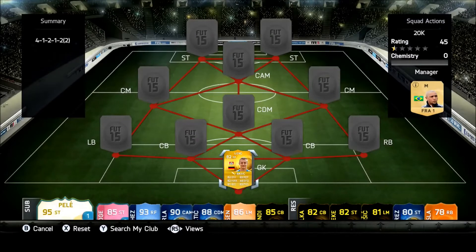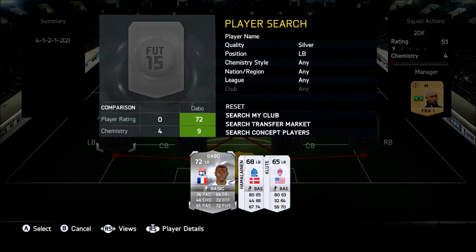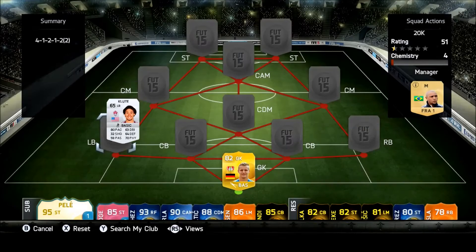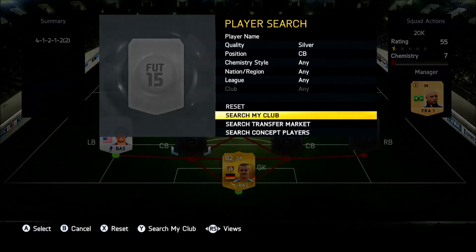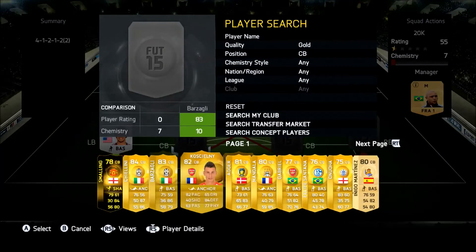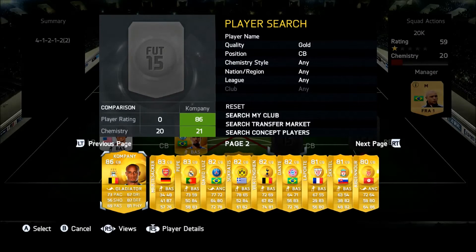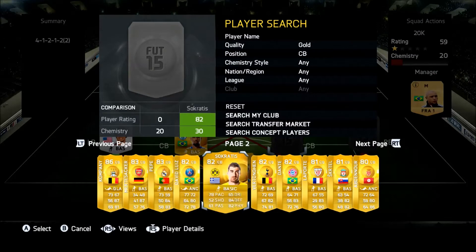The 4-1-2-1-2 second variation has to be one of my favorite formations this year — it's really well balanced. The team was very, very good and the defense was really solid. The goalkeeper we're going to be using is Lino, and he's actually my favorite keeper on the game. He makes so many great saves that you wouldn't expect him to make.